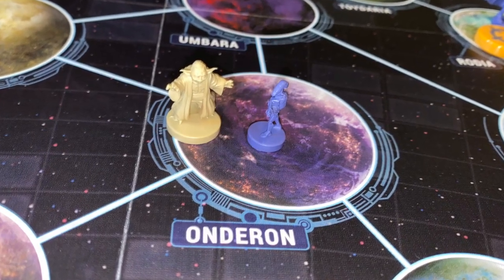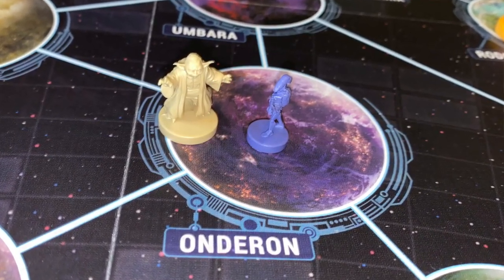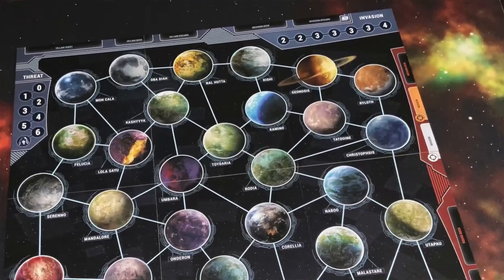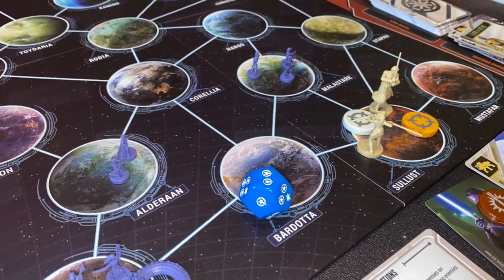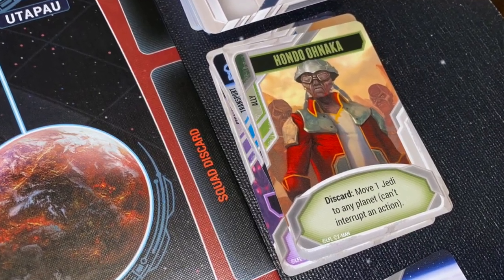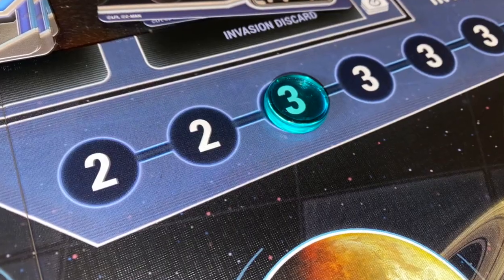In Star Wars: The Clone Wars from Z-Man Games, one to five players take on the role of the valiant Jedi Knights as they attempt to thwart the plans of the evil Separatists and their army of robots. The game board is a map of the Star Wars galaxy. You have various systems connected to other systems along pathways, with spaces along the outside edge of the board for various cards, and tracks to keep track of things you'll need to know.